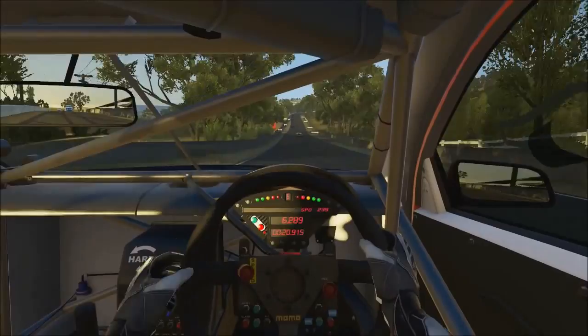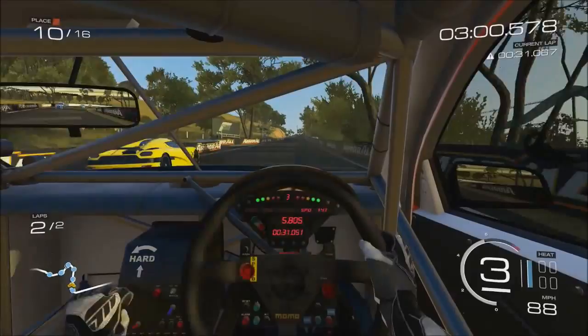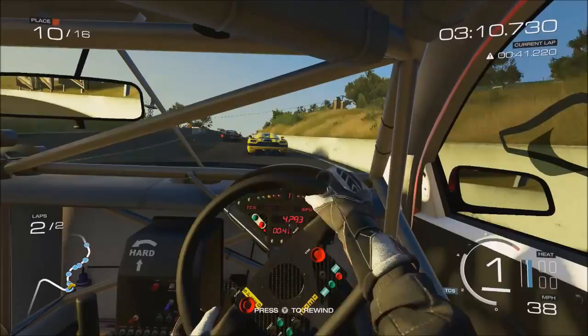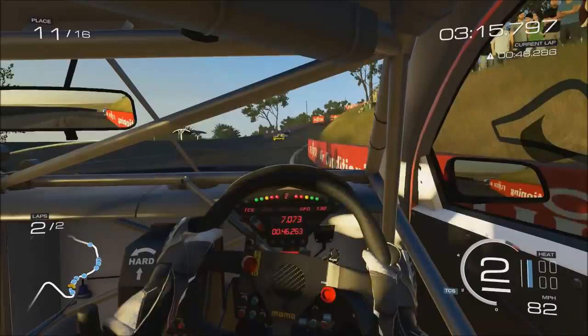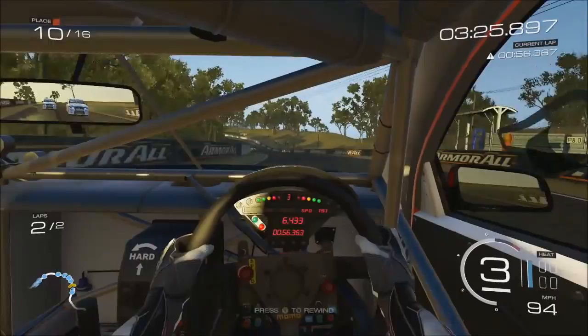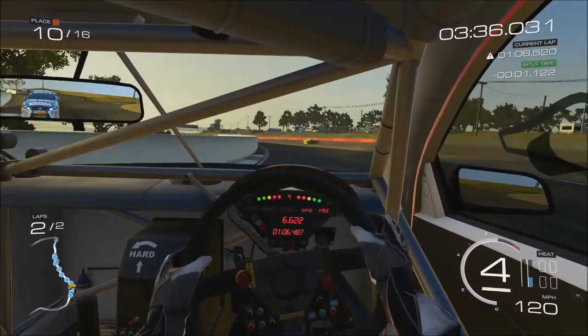The actual track itself looks fairly well accurate to what you see in real life. I think once you get to the top of the hill — I'll show you the corner once we get there — I think it's at the top of Reid Park where the corner looks a little bit tighter on the exit from where it should be. Coming up to the Cutting, the blind approach to the Cutting, and we've hit the wall on entry and completely stuffed up this corner. Eventually, once I learn this track and game a little bit more, I'll do a proper hot lap video. But this corner feels a lot tighter on exit and you really can't take it flat out — you have to lift quite a bit through there.